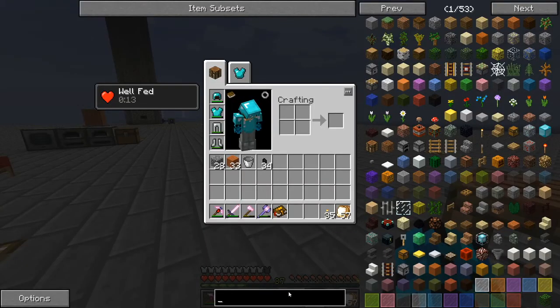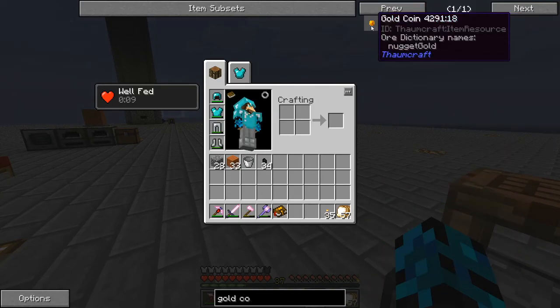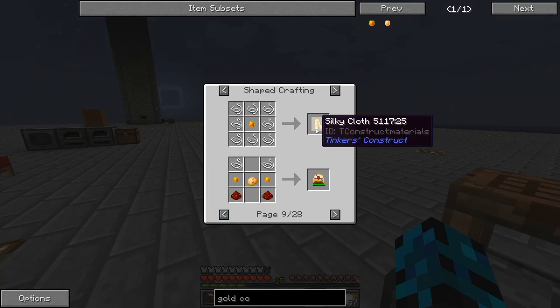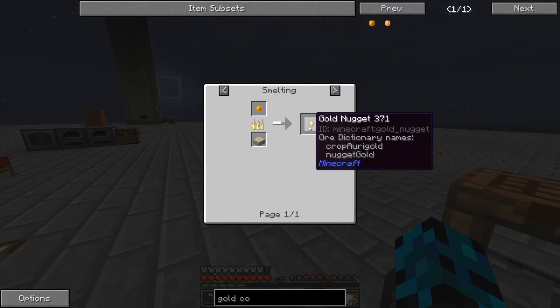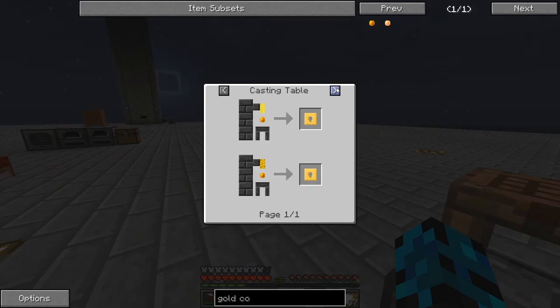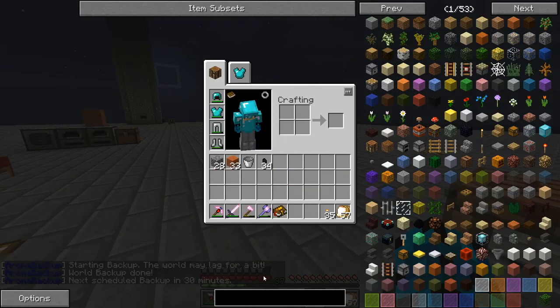I guess we can look it up. Gold coin - lucky gold coin. This can be used to make sparks, which I believe have to do with Botania. They make a couple other things - actually quite a few things. We can smelt it into gold nuggets. We have a ton of ores so it's not a huge deal.